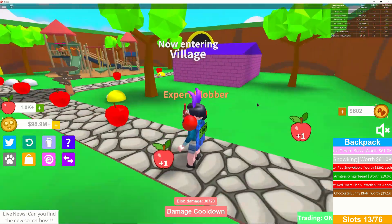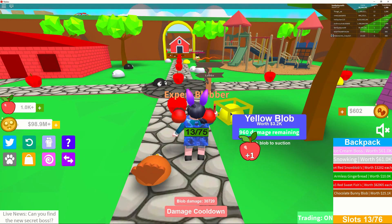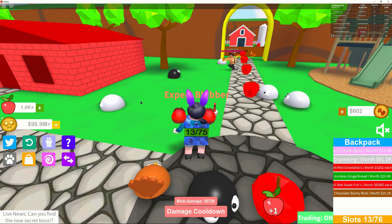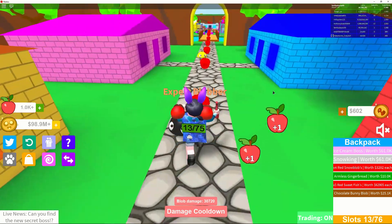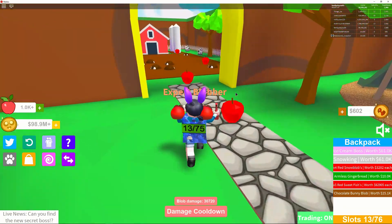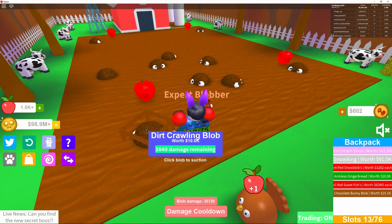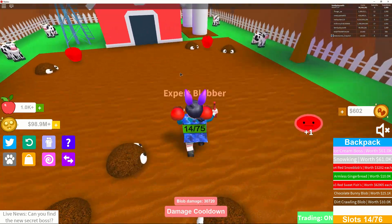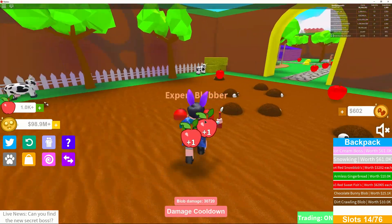I forget what this next area was called, but the yellow blobs are three thousand, black blobs five hundred, and white blobs one thousand. It's not too bad, but the candy area is way better. I also just opened a new farm area with little cows — dirt crawling blobs worth ten thousand. I still prefer the sixty-two thousand Swedish fish in Candyland.